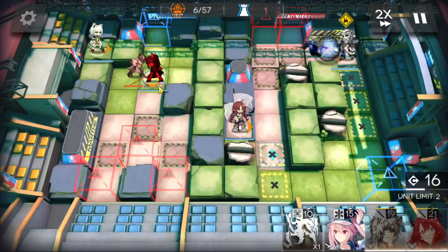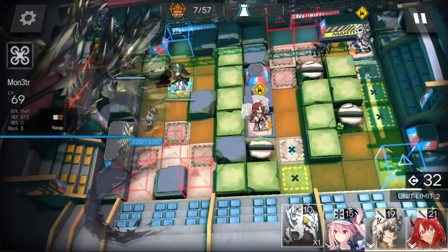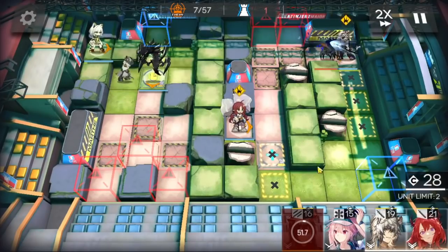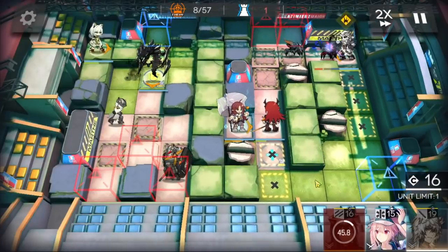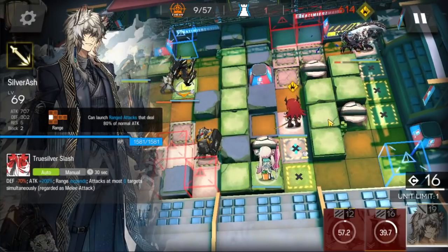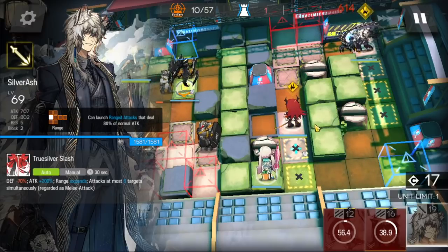You can use snipers to help the vanguard kill the enemies faster if she's struggling with killing enemies. After the second DP recovery, retreat the vanguard and deploy Monster, then deploy Surger. If you're using stunning operators to stun the damage reduction knights, like Ash, you want to deploy the high ground first then the ground units so the enemy prioritizes them.